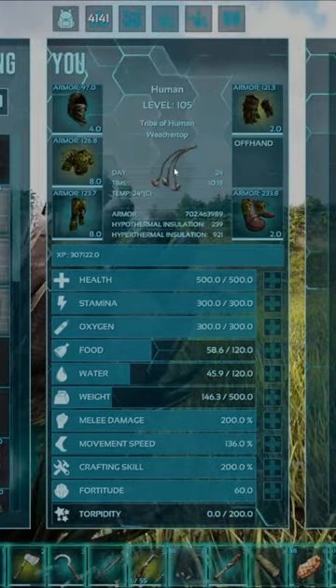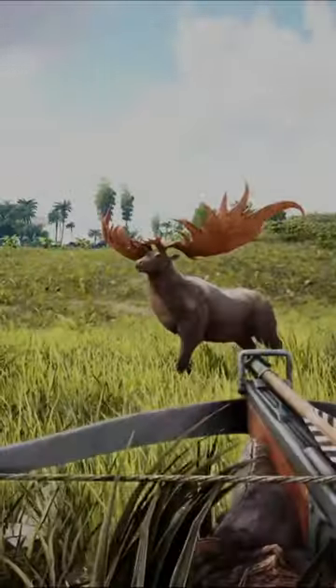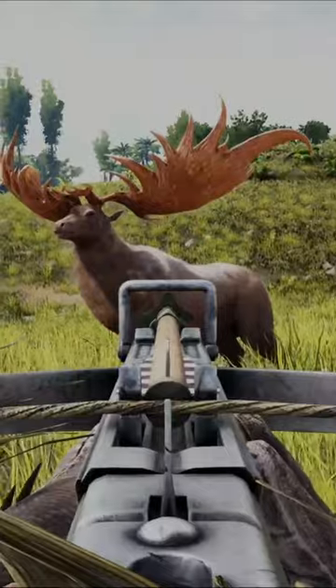Step 2, craft yourself some bolas. Step 3, find a Megaloceros and throw the bola at its feet. Step 4, shoot the Megaloceros with the tranquilising arrows.